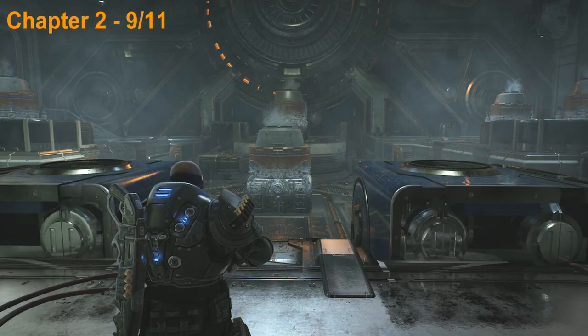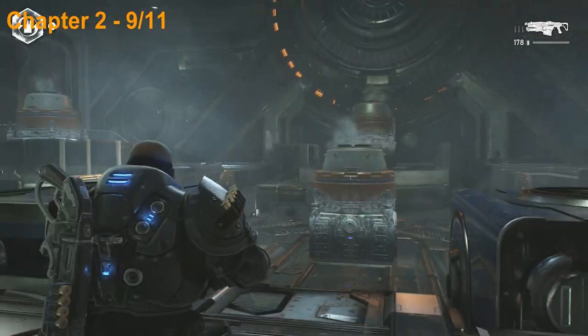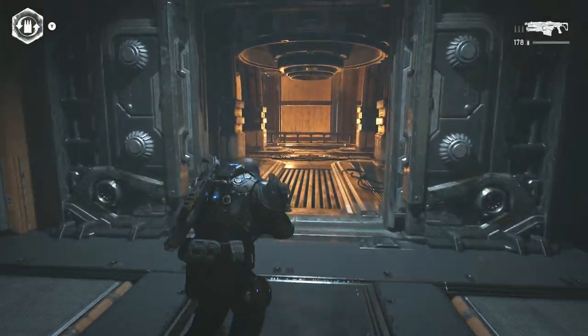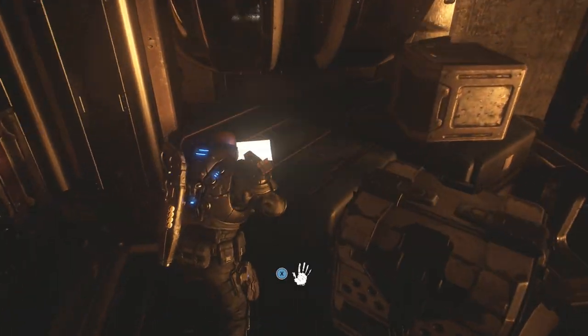Now we're in some type of cooling chamber room — we just came through that door there on the right. Before we leave this area we're going to turn around and head back through this hallway here and we're going to pick up the collectible in the back left, so go ahead and pick that up.